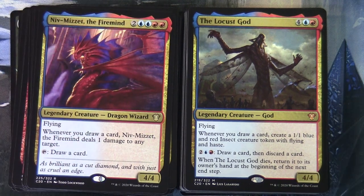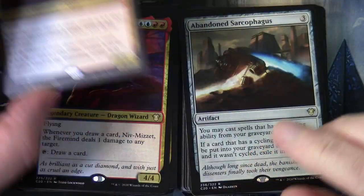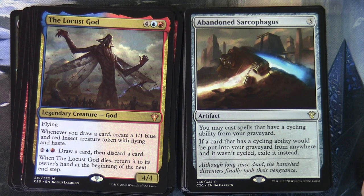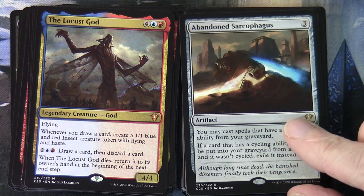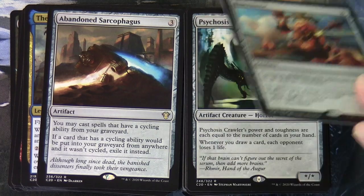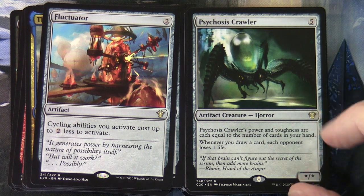The Locust God at four blue-red is a 4/4 legendary creature God with flying: whenever you draw a card, create a 1/1 blue and red insect creature token with flying and haste. For two blue-red, draw a card then discard a card. When the Locust God dies, return it to its owner's hand at the beginning of the next end step. Abandoned Sarcophagus at three to cast is an artifact: you may cast spells that have a cycling ability from your graveyard, but if a card with a cycling ability is put into your graveyard from anywhere and wasn't cycled, exile it instead. Fluctuator at two to cast: cycling abilities you activate cost up to two less. Psychosis Crawler at five is an artifact creature Horror - its power and toughness each equal the number of cards in your hand, and whenever you draw a card, each opponent loses one life.